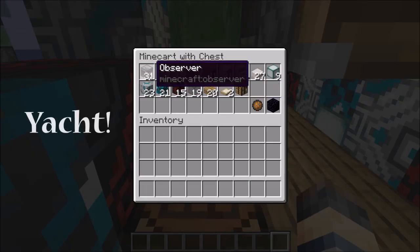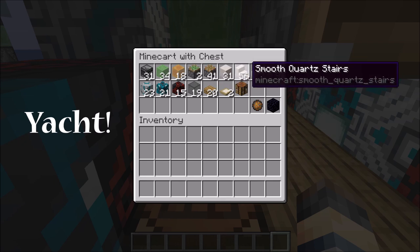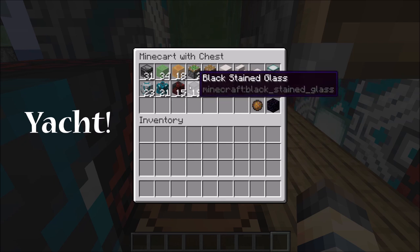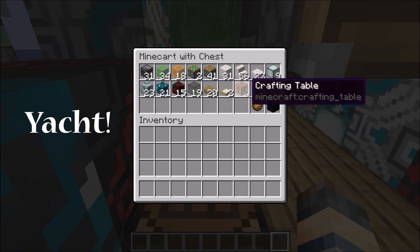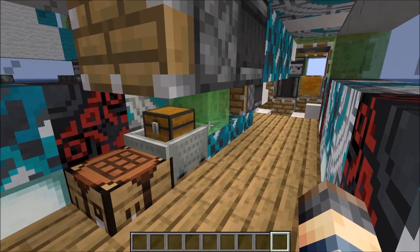For the yacht you will need: 31 observers, 34 slime blocks, 18 honey blocks, 2 sticky pistons, 41 regular pistons, 31 blocks of choice, 56 stairs, 27 slabs, 9 sea lanterns, terracotta blocks — 23, 21, and 15 total — 19 black stained glass, 20 half slabs for the deck, 2 trapdoors, and a crafting bench. This one is started with a fire charge and stopped with an immovable block.